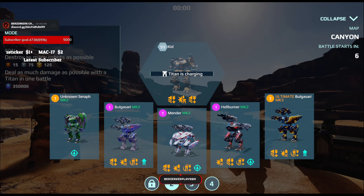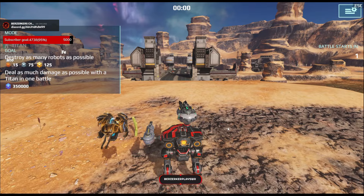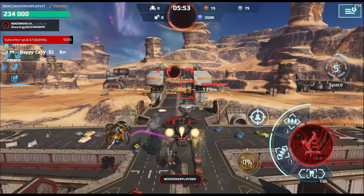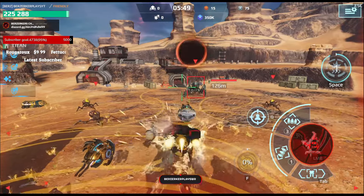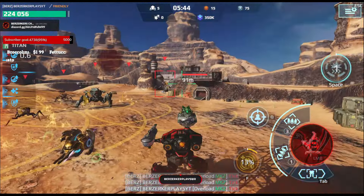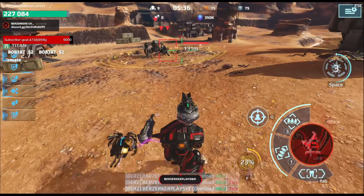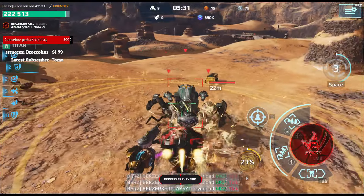I'm not using the Mender, I'm using the Hellburner. I remember the trick on this one — don't shoot. Do not shoot. Because using your ability will charge up your Titan meter faster. Notice how I'm only killing a couple at a time, but they are on a wave spawn time limit.